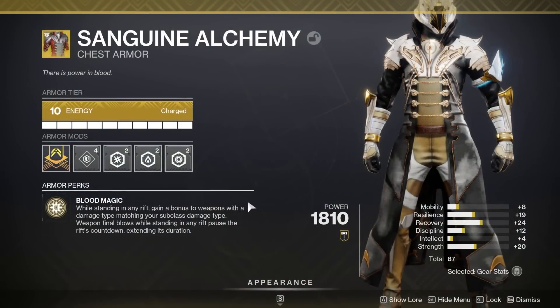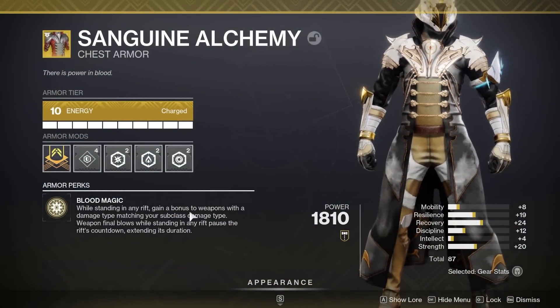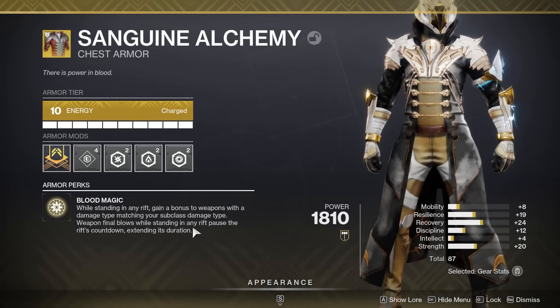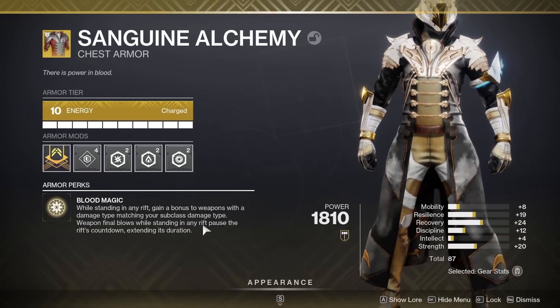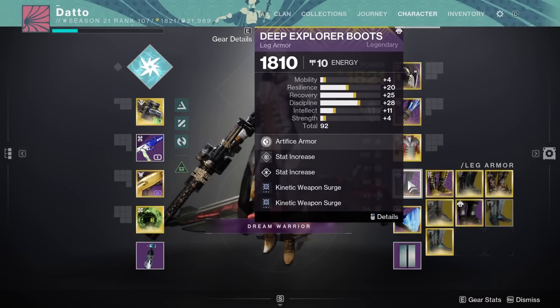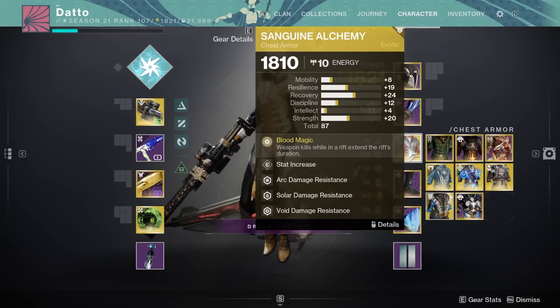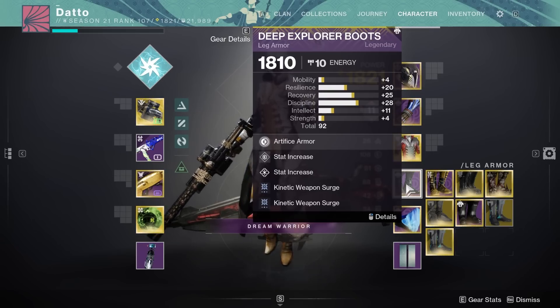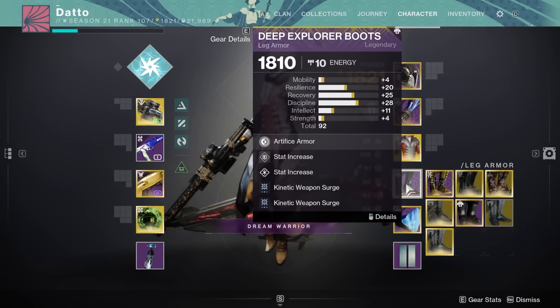Next up, we have Sanguine Alchemy, where your rifts now give the equivalent of 2 surge mods as long as the weapon you're using matches your subclass, in addition to the previous effect of kills extending the duration of your rift. People have been getting pretty hyped for these robes because it now means you can double up on surge mods. Sanguine gives you 2 surge mods worth of bonus damage, which is 17% in PvE, meaning you can then also stack another 2 or 3 surge mods for a different element or for your kinetic weapon, essentially giving you near-permanent uptime on weapon damage boosts for your entire kit.